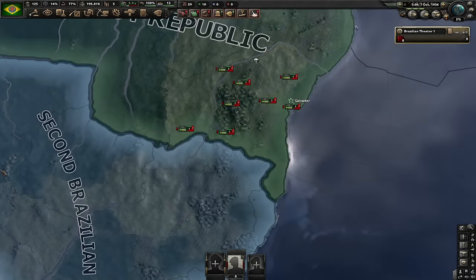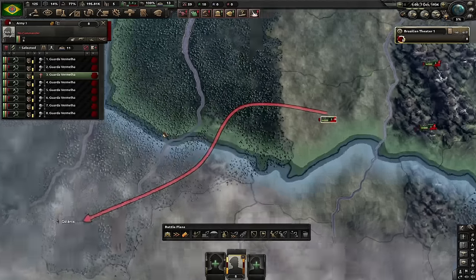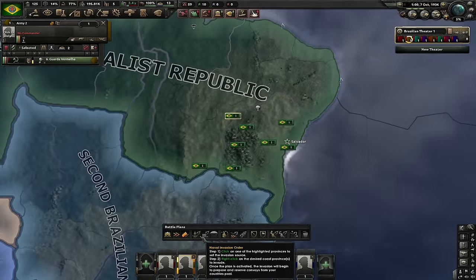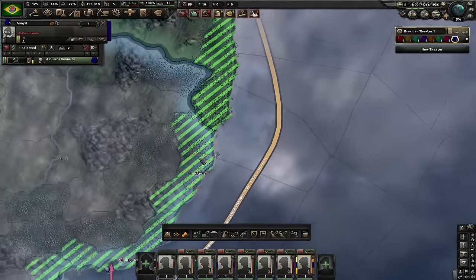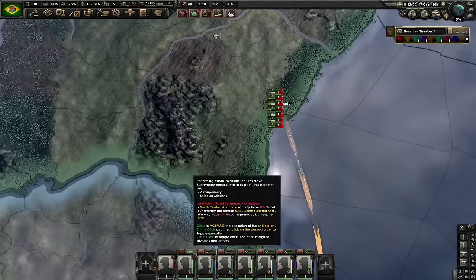We got eight divisions. I'm gonna pick the westernmost division and that division will go for Goiânia — this is a little bit of bad RNG sometimes. For the remaining seven divisions I'm gonna split them all up into their own army and let's draw naval invasions. Each one of these divisions will land on one victory point on the coast, starting from Porto Alegre all the way to Vitória. It's also a good time to get political focus for some daily political power gain.